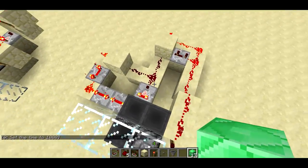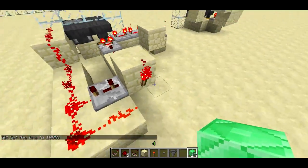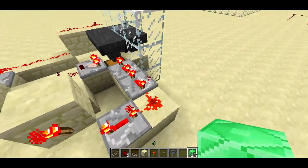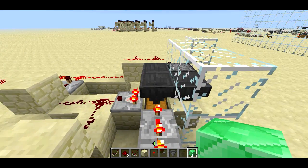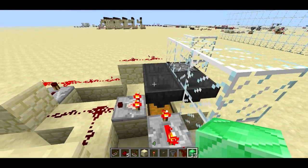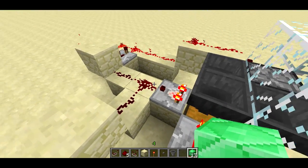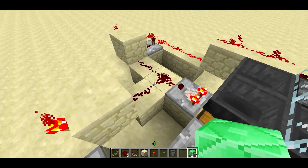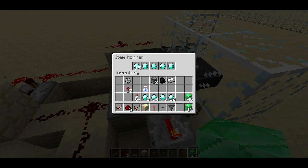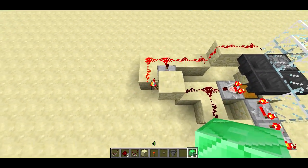This system is actually almost exactly the same. We still have a comparator here and we still look for a signal strength of two going into these torches. The difference is there's a bunch of repeaters here. You put a diamond in here, it gets filled into the hopper. If it's not enough to trigger the signal strength of two, then this is going to stay at an output of one. When we hit that threshold — which should be at 19 items in the stack — then this torch turns off and this torch turns off and this repeater turns on.